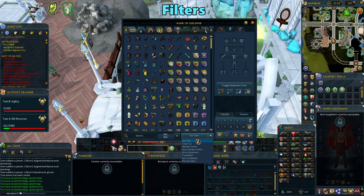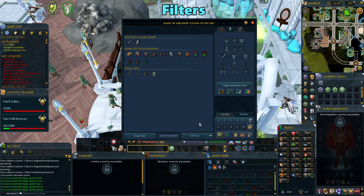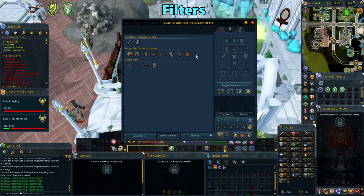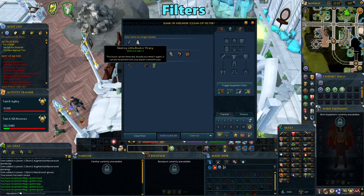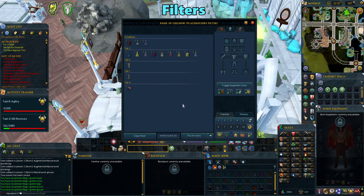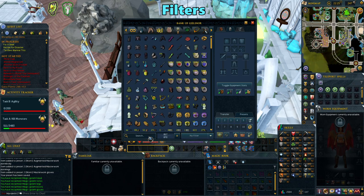If you go down to the filter section on the bottom and then click on clean up, this will help you get rid of any unnecessary items that you don't need to keep in your bank. These can be items you can reclaim from Diango or quest items you no longer need. Just click on the items to destroy them. You can also clear out space by going to the placeholder filter to see what empty placeholders you have. These will still take up space in your bank, so get rid of them if you don't want them. Then just clear the filter when done.